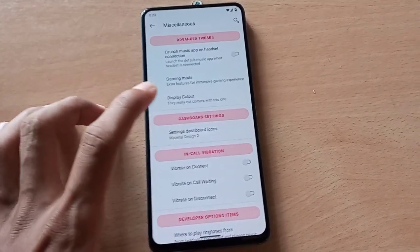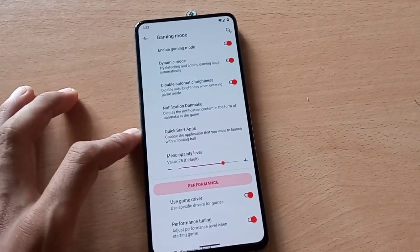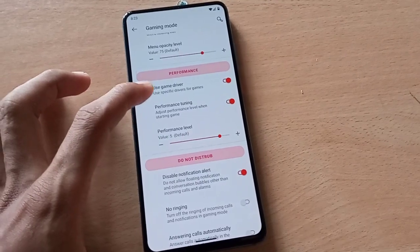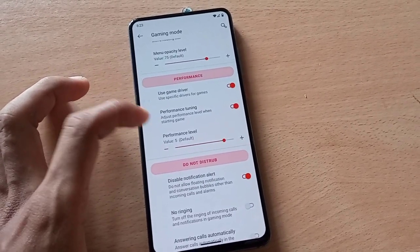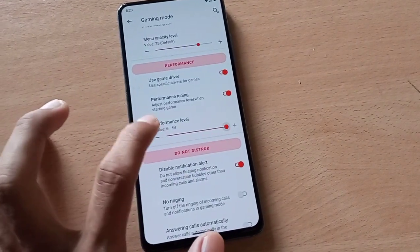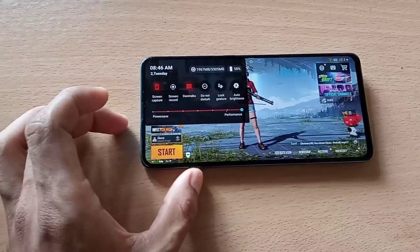Go to Miscellaneous and you can see the gaming mode. You can now adjust the power level — the performance level — from 1 to 6, with 6 being the max. This is the new gaming mode.